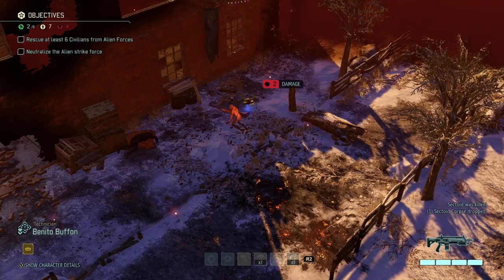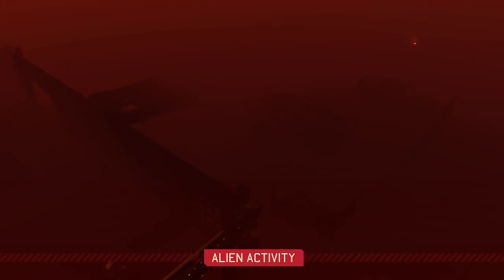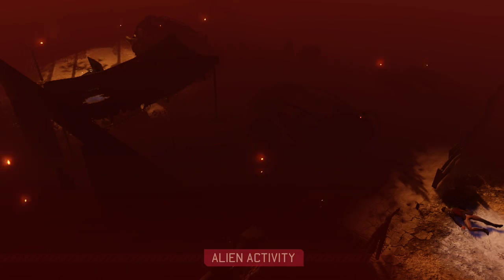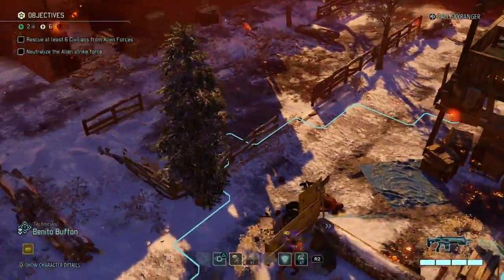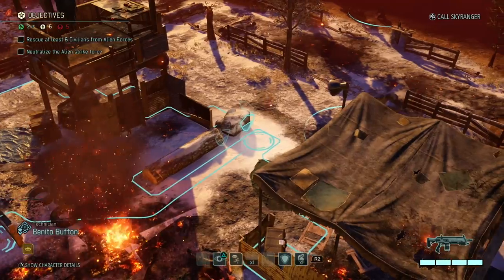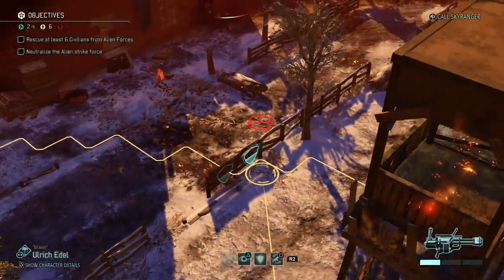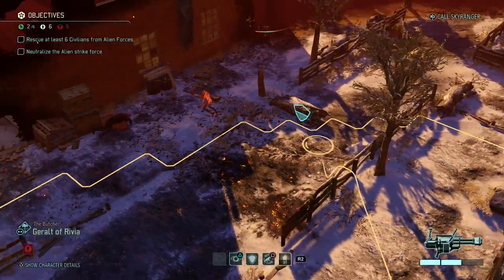Checking if there are any more enemies — there are! More enemies over there, still happily killing civilians. We can only lose three more civilians total now. Benito can't walk through the flames. I need to book it — if we wait, we'll lose too many civilians. Geralt is shaken so I might hold him back.